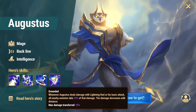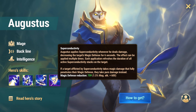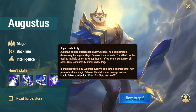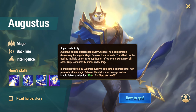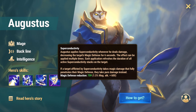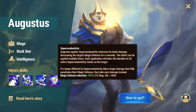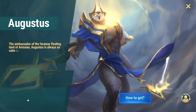Max damage transferred: 15%. Violet skill — Superconductivity: Augustus applies conductivity whenever he deals damage, decreasing the target's magic defense for 6 seconds. The effect can be applied multiple times, and each application refreshes the duration of all active superconductivity stacks on the target. If a target afflicted by superconductivity takes magic damage that fully penetrates their magic defense, they take pure damage instead.